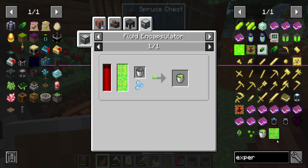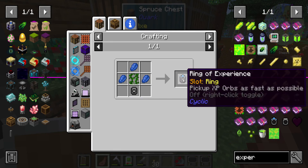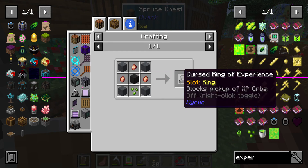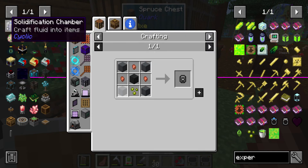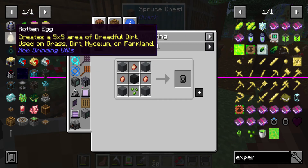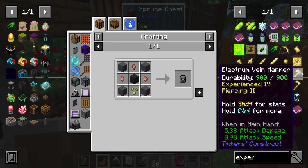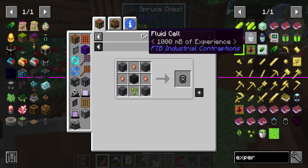Pick up XP as fast as possible — that looks interesting. Let's add it over here real quick. Concrete — is this Cyclic again? Yeah, okay so we'll remove that; we won't be adding that. The solidification chamber we won't be adding that either. I mean that is in a lot of packs; I'm surprised it's not in this pack.